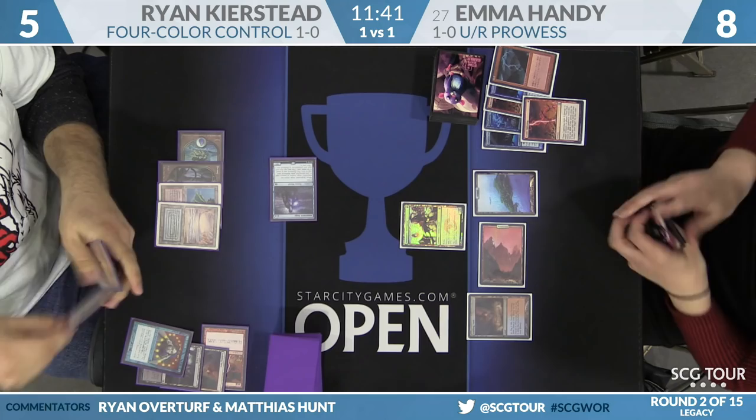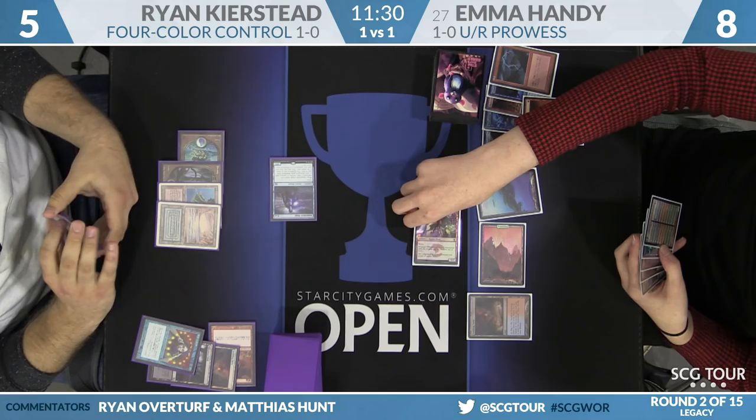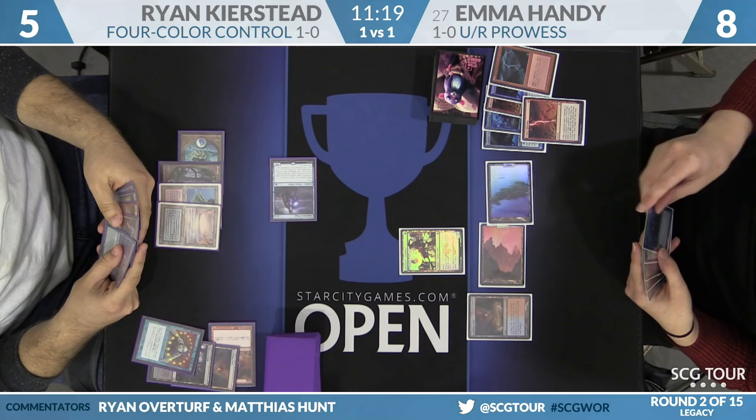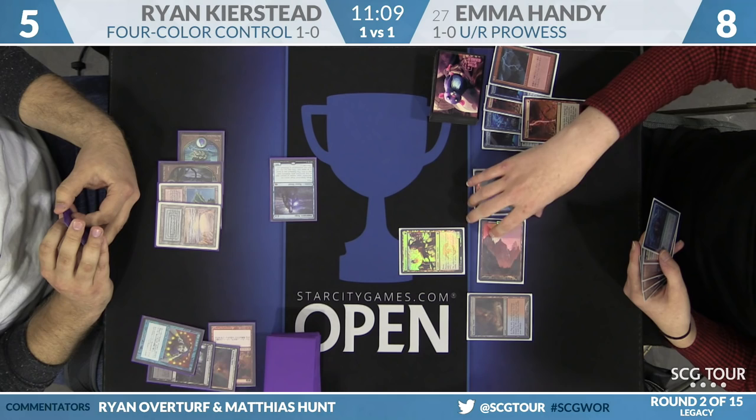Chain Lightning resolves — Ryan goes to five. Pyroblast is great but doesn't counter the burn Emma could bring. This swing is going to be for two. Emma's strongly considering leaving back a blocker. Not to not die on the swing back — when you see Ryan playing the game this way, Emma needs to be concerned. She still knows about Kolaghan's Command and Spell Pierce. It's entirely possible to die from eight. She's debating whether to try for Brainstorm — it would get pierced. Instead she swings Swiftspear for two.